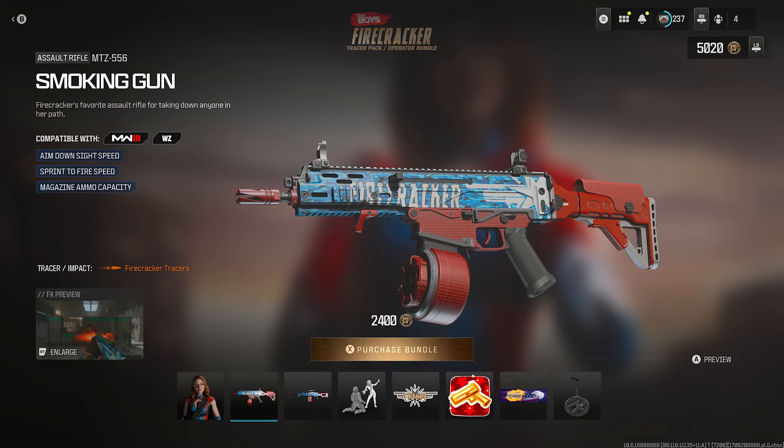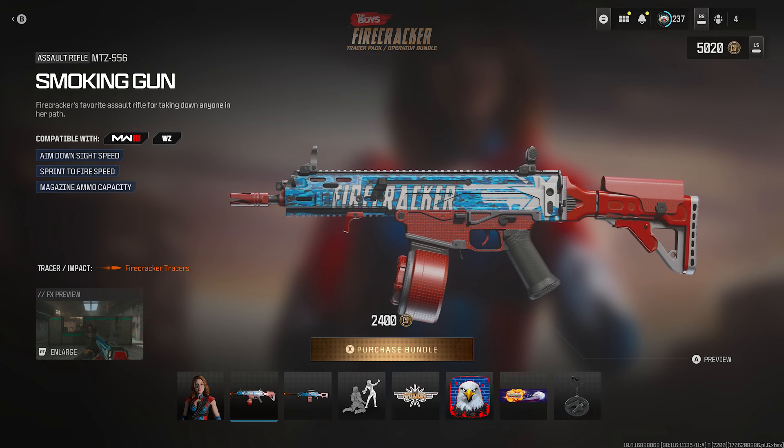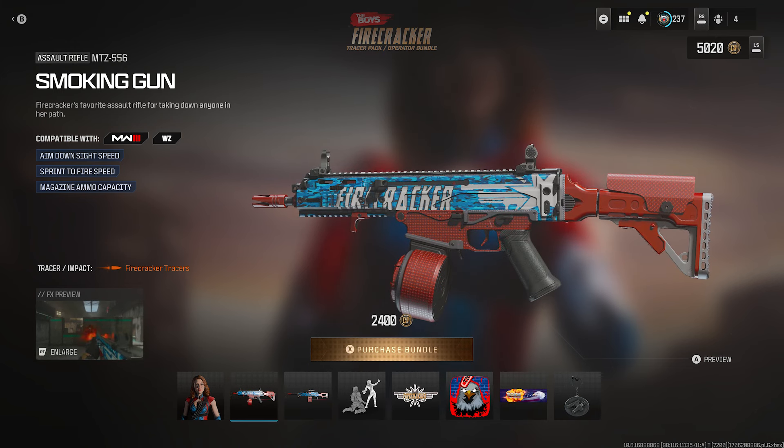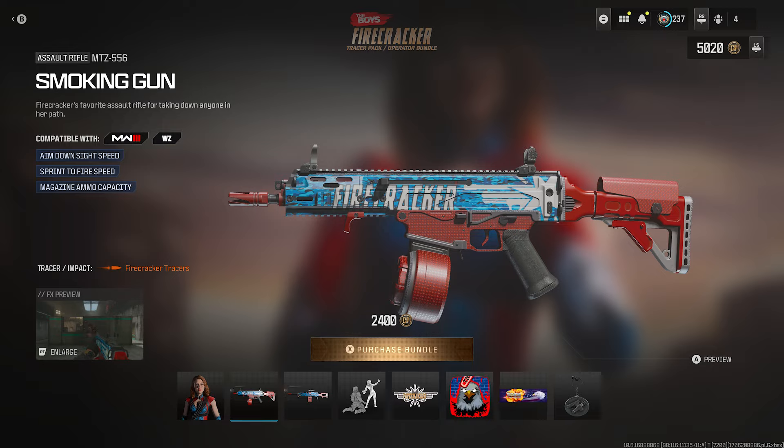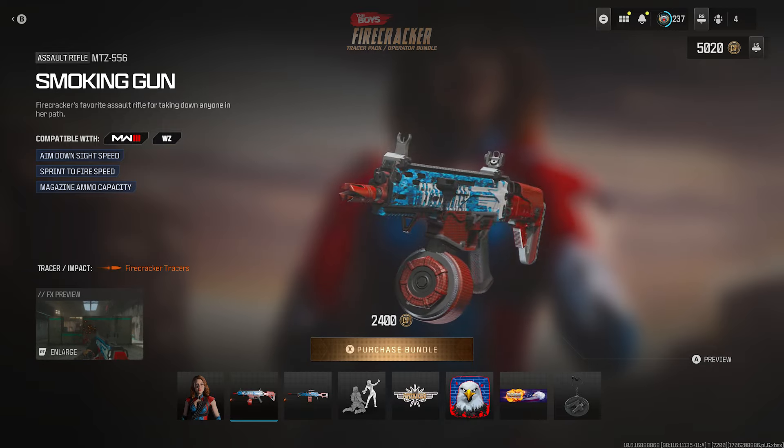The first weapon is for the AR — the MTZ-556 — called the Smoking Gun. It has a drum mag and everything. It has the color combination of orange, blue, and white — or red, white, and blue, whichever way you want to take it. The design says Firecracker right here on the front and also Firecracker in the back — backwards, of course.